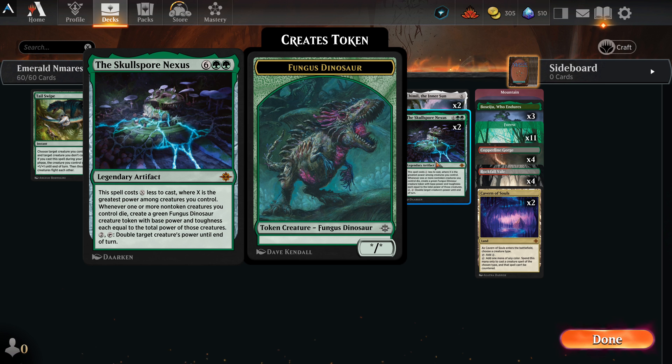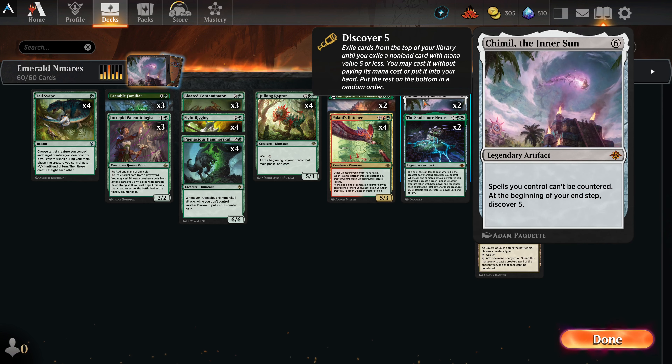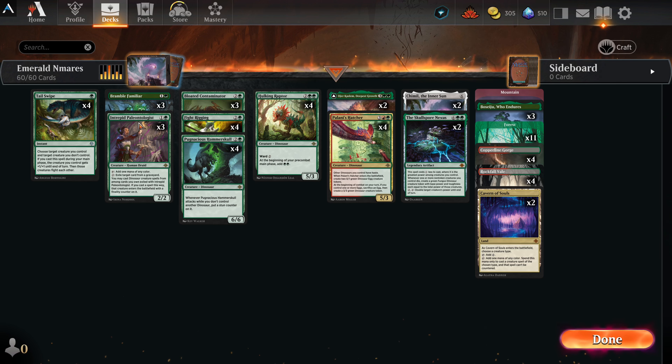That's also a tricky part — say your Hammer Skull is about to die, and black's just going to straight-out shoot it. You activate the Nexus to double its power from six to twelve, and a 12/12 creature comes back as a token. If you double its power when it dies, it comes back at that increased power level. This thing is disgusting. You'll see a match where someone just lets the creature in, doesn't do the math. I've won matches I had no right to win simply because my opponent doesn't read the cards.